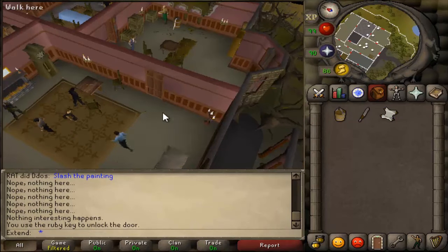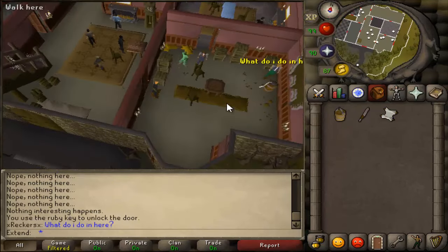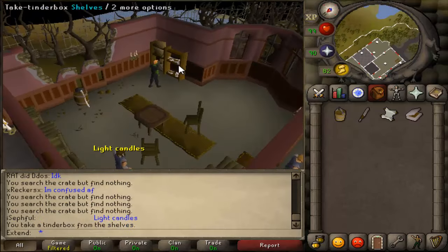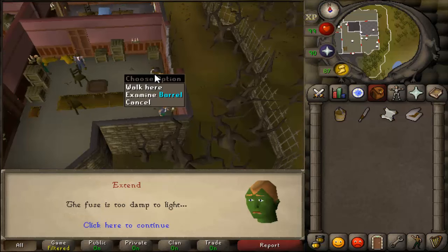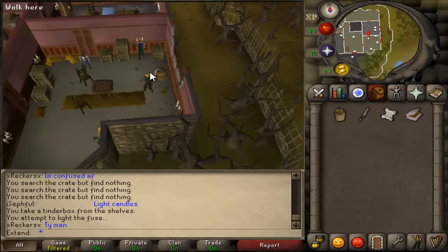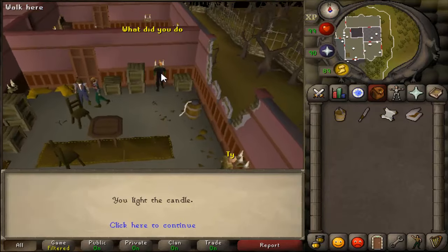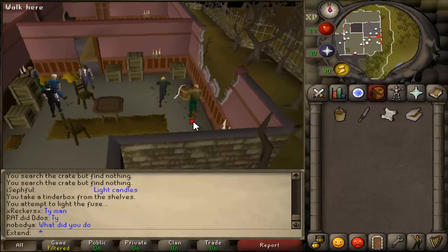With that ruby key, you unlock the door to the east of where we came in. Make sure to take a tinderbox from the shelves. When you attempt to light the barrel with the fuse, it's going to say it's too damp to light — so we don't want it to be damp. With that being said, you light this candle right here.